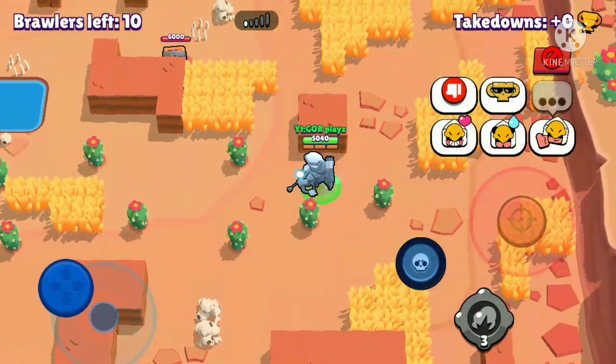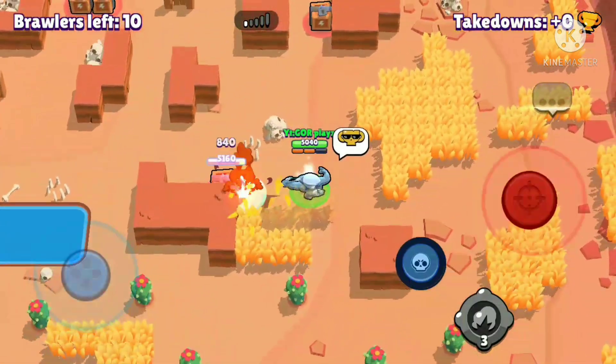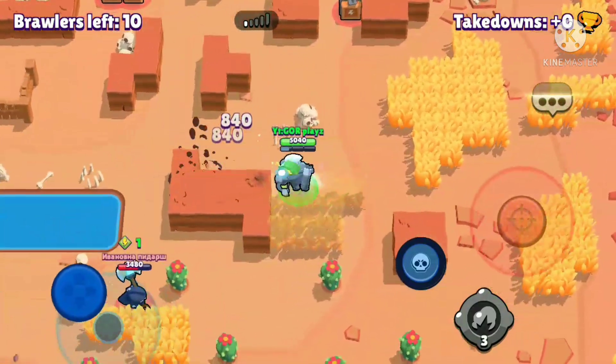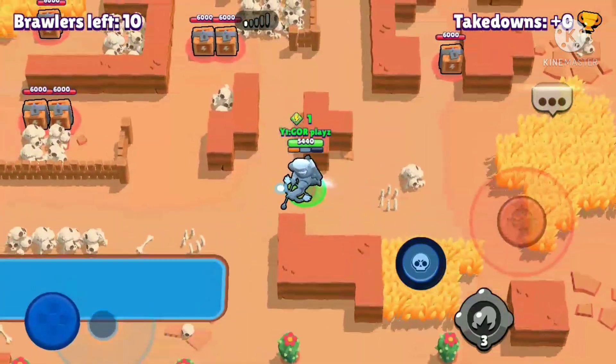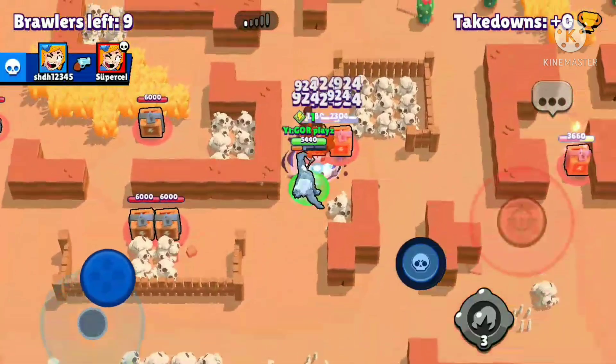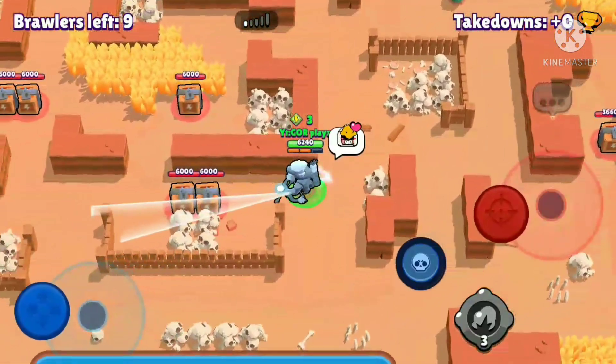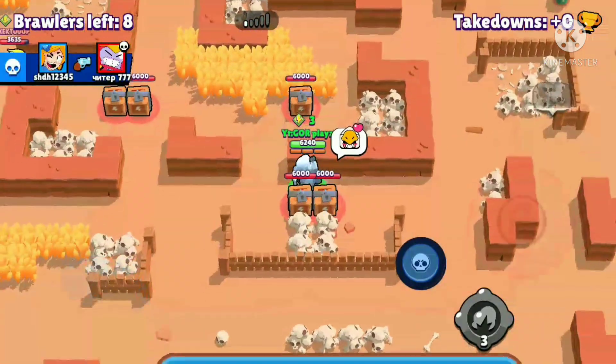We are going for a power cube so that we can power up, and I really like this trophy pin. I don't know how to get it — if you know, please comment. In this video we have many boxes and no one is near them, so we will collect all the power cubes.